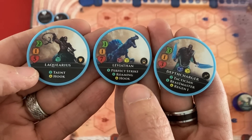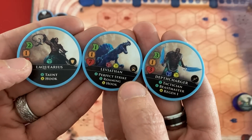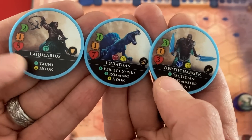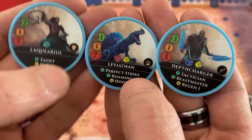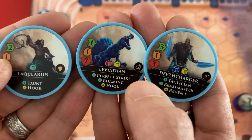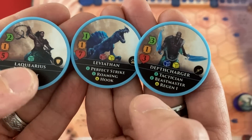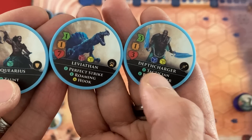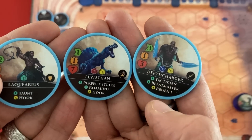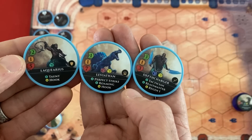For unique units: the Aquarius has one green die, is pretty fast moving with good health. They have the Taunt ability meaning people must attack them instead of other units if adjacent — although with the immortal's Agile ability that ignores defensive powers, that wouldn't apply. Hook lets them pull somebody that's two hexes away next to themselves. The Leviathan is my own beast with Roaming, so even though they have one movement I'd normally have to roll for where they go randomly, unless I have a Beast Master like the Depth Charger in play. They have Perfect Strike — if they hit with both dice the red is always a hit, so one third of the time when they hit with the yellow they deal double damage, four instead of two. They also have Hook and seven life. The Depth Charger also has Tactical — though it's misprinted as Tactician, that's in the FAQ — moves three, three life, Beast Master, and Regen One, meaning they heal one damage on each of their turns.